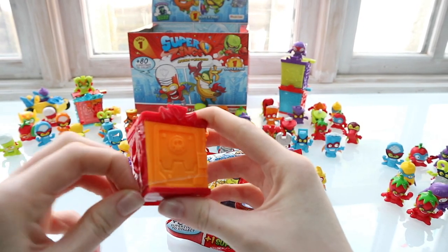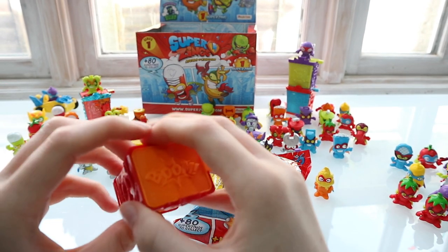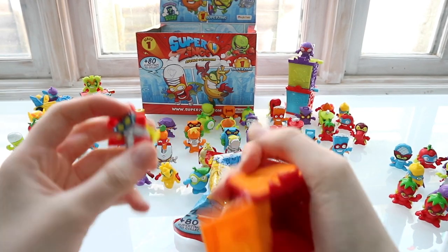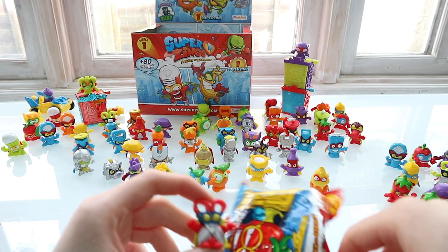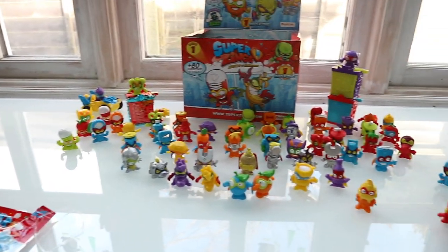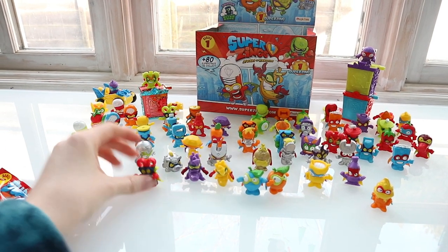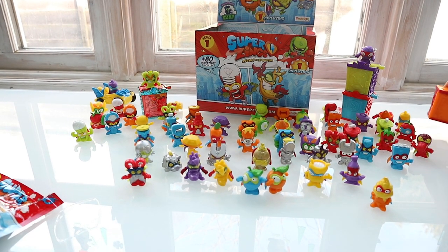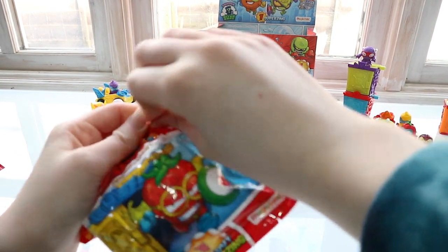We've got an orange and red one. Let's see who we've got inside — slide it open. This one is called Mad Blades, and I'm pretty sure we've got Mad Blades in this color... actually, no, we don't! So that's a new one to add to our collection. We're very almost done now — I've got all the silvers and just need the other gold and hopefully Enigma.